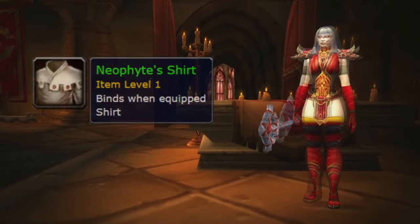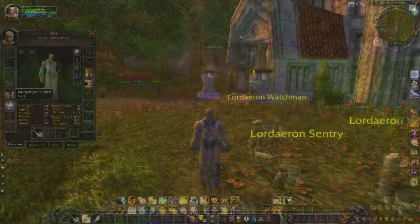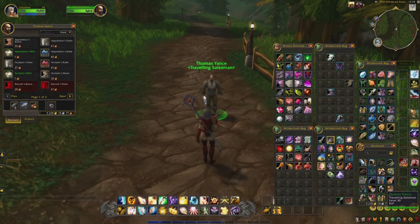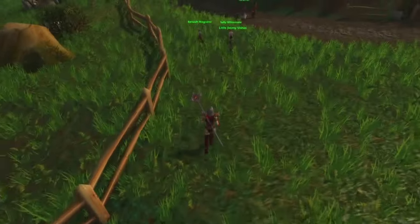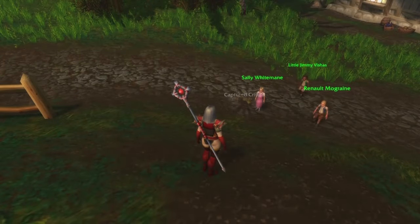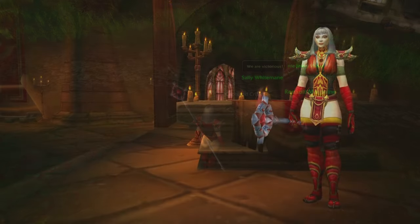Last but not least, you should get the Neophyte's Shirt. This item once was a starting shirt from multiple races and is now purchasable from Thomas Yarns, the Travelling Salesman in the Old Hillsbrad Foothills Dungeon. He is wandering around between Southshore and Tarren Mill. Little fun fact: in this dungeon you can also find Sally Wightman as a child, playing with other future members of the Scarlet Crusade — and she kills frogs. That's not important, but I wanted to mention it. She has been a weird little girl since back then.